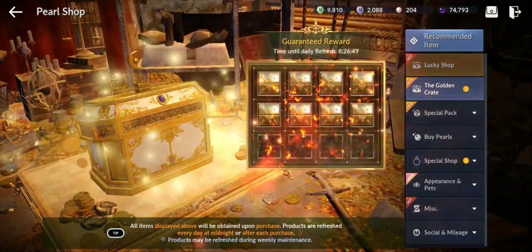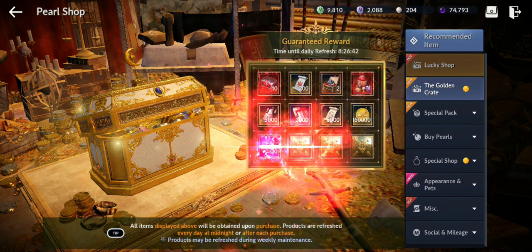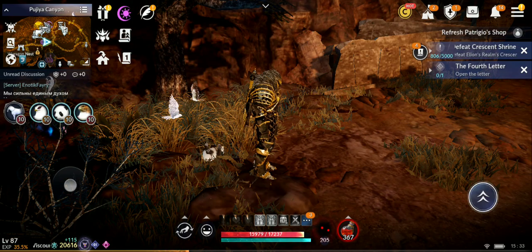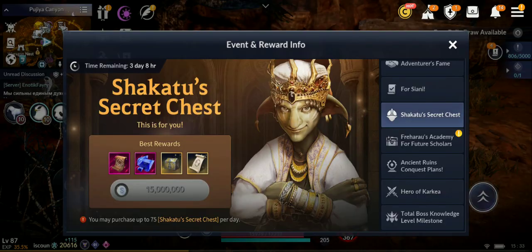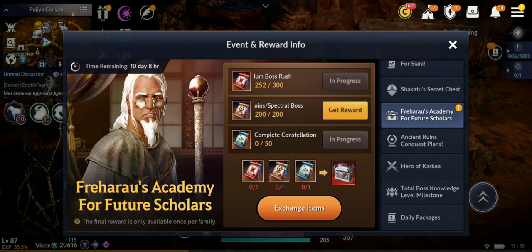We also have the shops. The Lucky Shop can give you Secret Book selection chests, Abyssal Accessories, Relics, Lapis Lazuli, and Secret Book pages. But I believe the Golden Crate is better — through it I got more than 20 Abyssal Accessories. What you want from here are the pets and Abyssal Accessories or Relics. You can try every day until you see an Abyssal Accessory or Tier 6 pets. We also have the Shakatu Secret Chest event where you can get Secret Book pages and Lapis Lazuli.